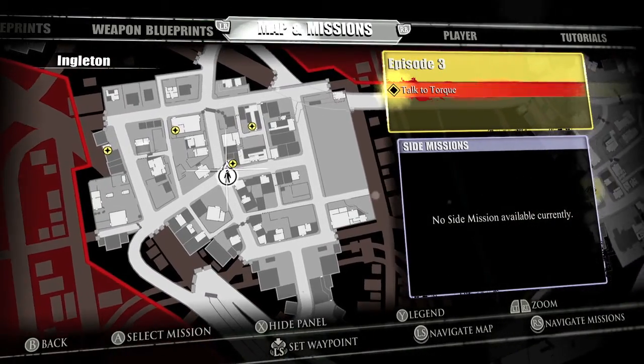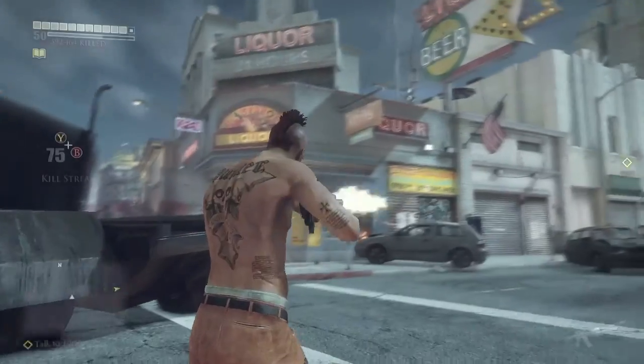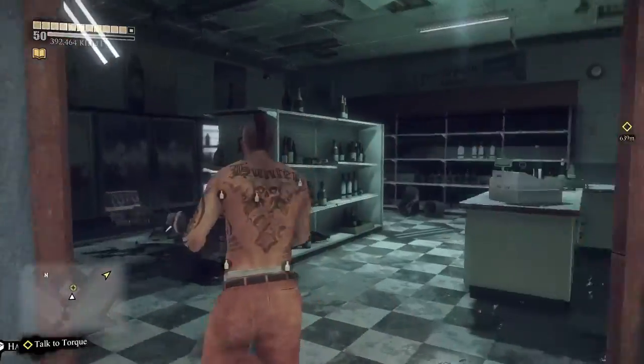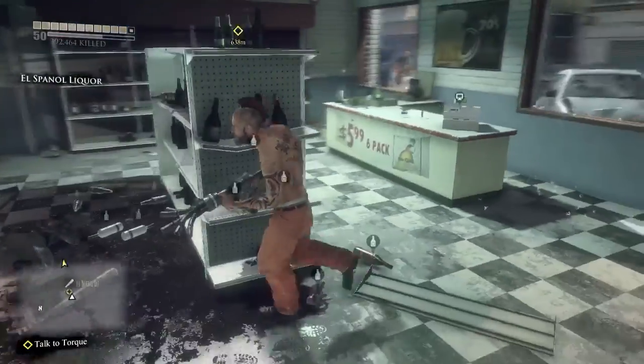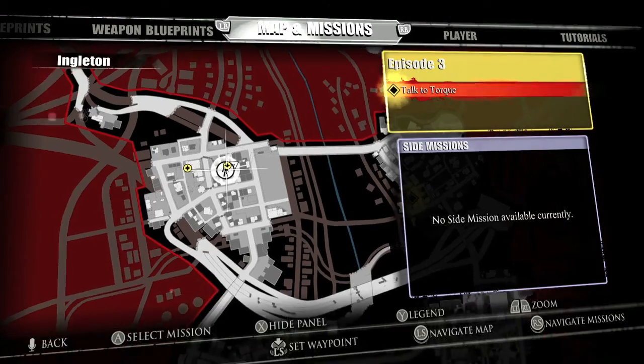Now we're going to move to the center of Ingleton. Over here is going to be another liquor store — the same liquor store we've been seeing, El Espanol liqueur or whatever. You want to look for it; I think it's going to be on the middle shelf but this time in the left part.